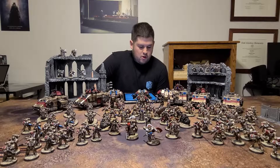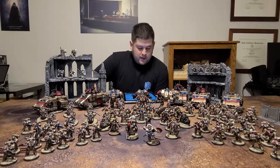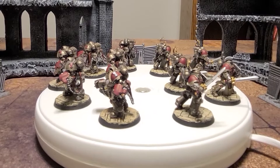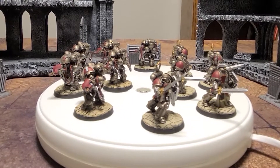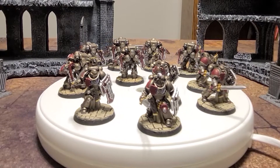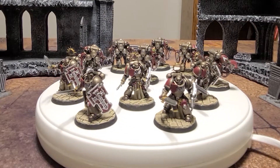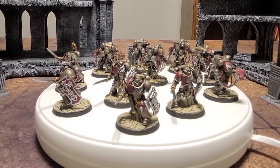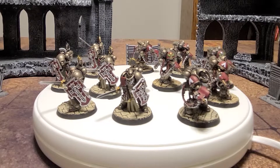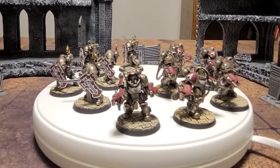Now let's move on to the elites — this is going to be the longest list. As any Space Marine player knows, we've got a lot of elites. I've got six Aggressors. I love Aggressors, I think they're so good. I built them with flamers because I just like them better — I think they're cooler. And because of the power fists, you want them close and personal. Depending on what chapter they're in, especially Salamanders, those flamers are nasty.